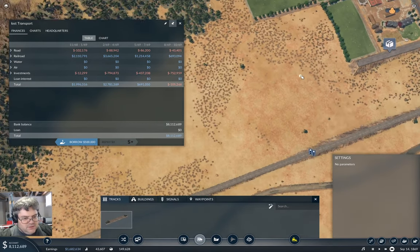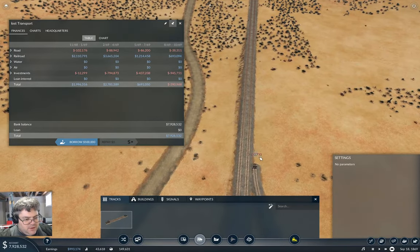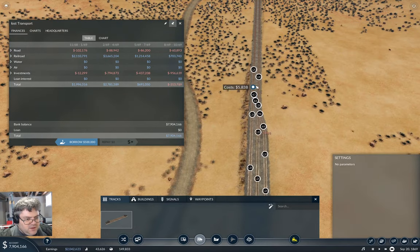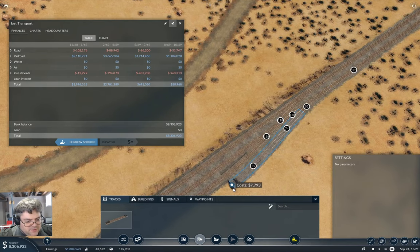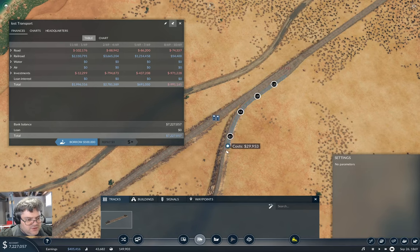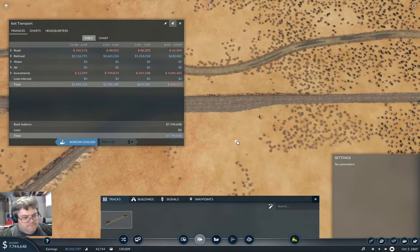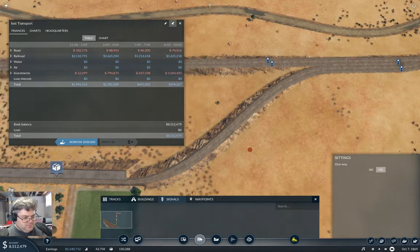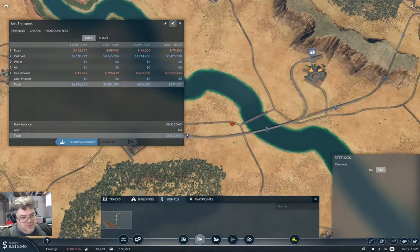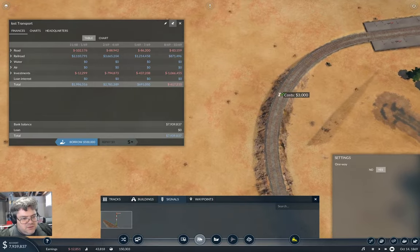Now that needs some signaling. We'll need one of those, one of those, and one of those. And we need to do the same thing over here - we'll need one of those, one of those, one of those, and one of those. That covers the signaling on both ends.